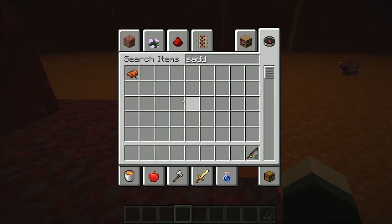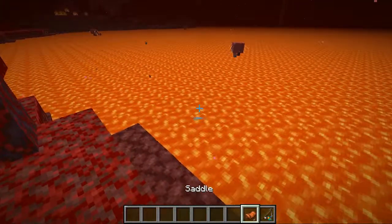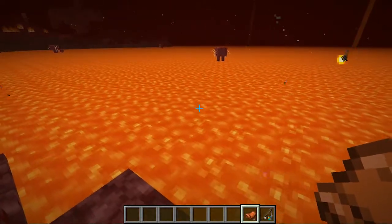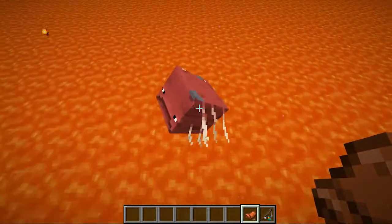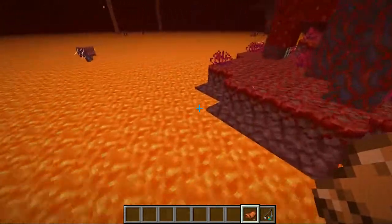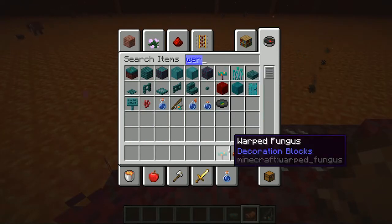You're also going to need a saddle. Saddles are pretty common in mineshafts or caves — sorry, I'm blanking on the name right now. The first thing you want to do to get striders close to you is to have a warped fungus in your hand.